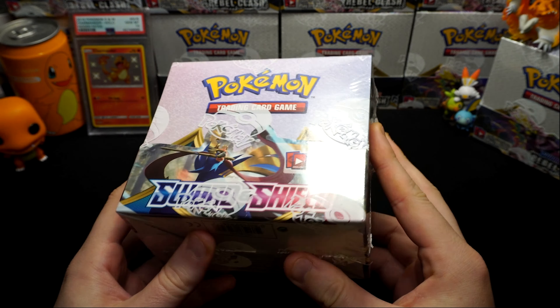Here we go - another error pack! Yes, it's another error. That confirms the pattern. Let's give away the code. Sizzlipede, Rotom Bike reverse holo, Musharna, crashing hammer.